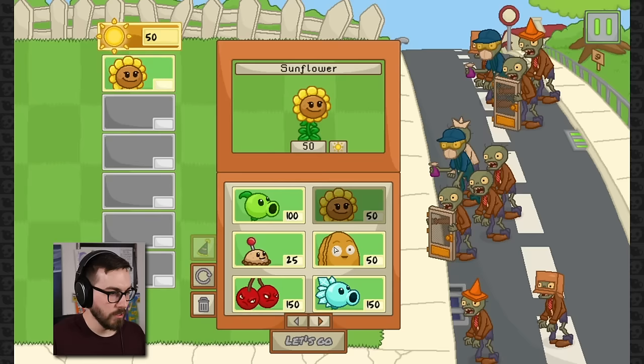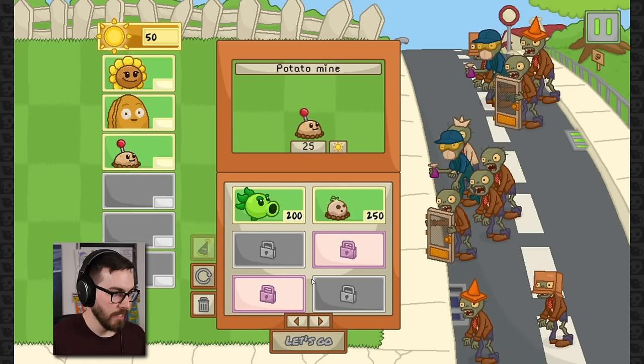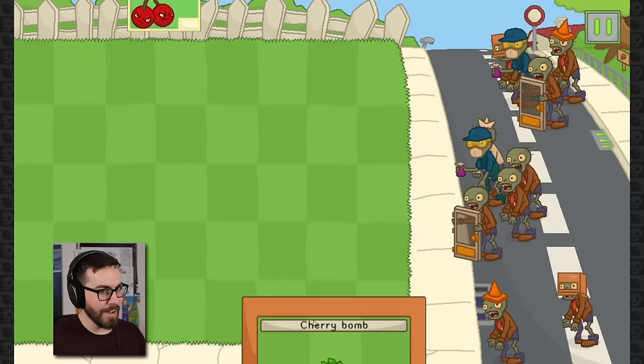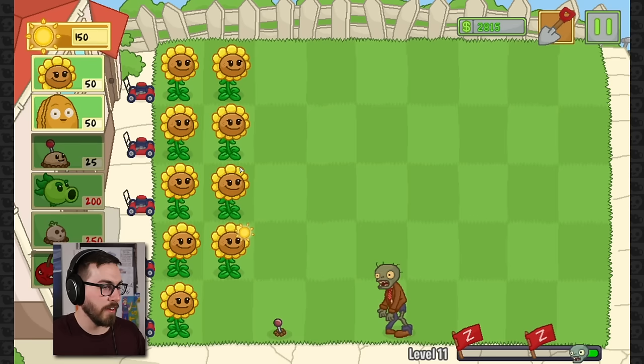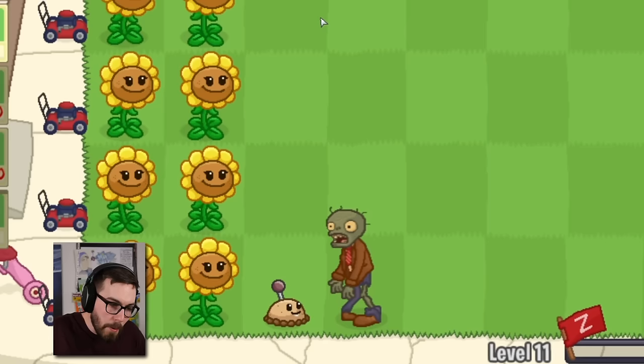So we'll go with these three. We just got the plus one, so now we can have six things at a time. I want this guy, and I will take the bowling thing, and I guess I'll go for the Cherry Bomb as well. Nice! I like having six slots for my plants. This is easy so far. I actually really love the potato mine — he just makes things so uncomplicated. One zombie, one potato mine, boom, Bob's your uncle.